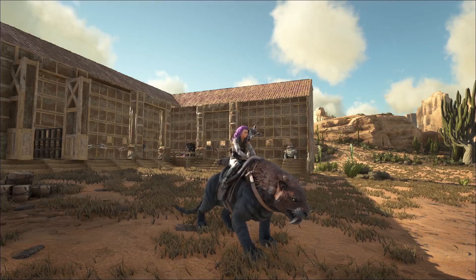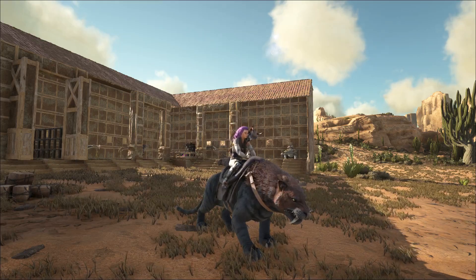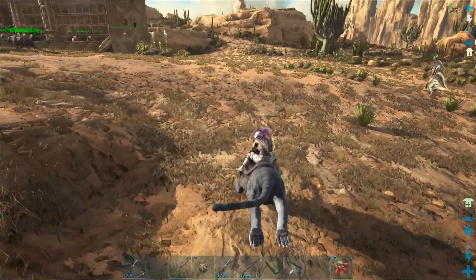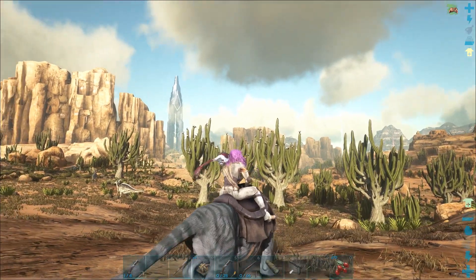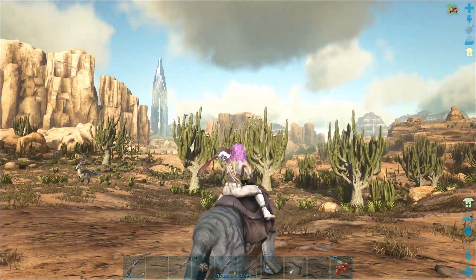Hey everyone, welcome to Iguana Gaming. I'm the Iguana and today we are playing some Ark Survival Evolved Scorched Earth Edition. I thought what we would do today is go take on the first of the three caves on the island that is over by the red obelisk and that mountaintop you can see just above my head there.